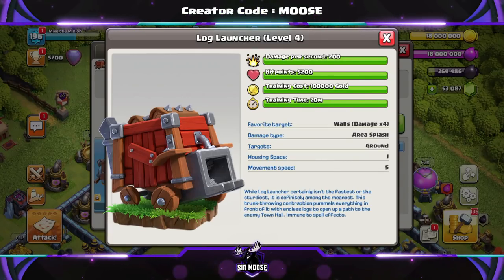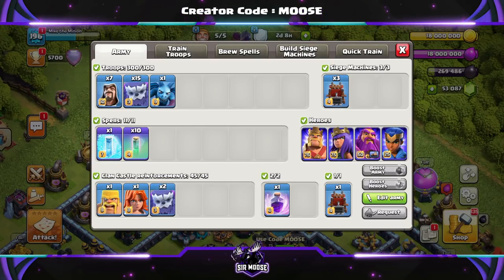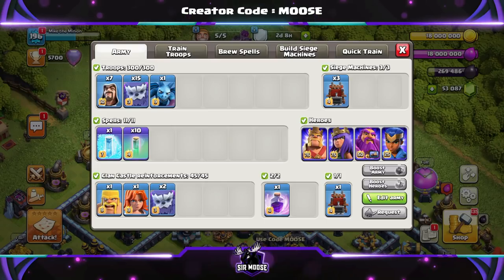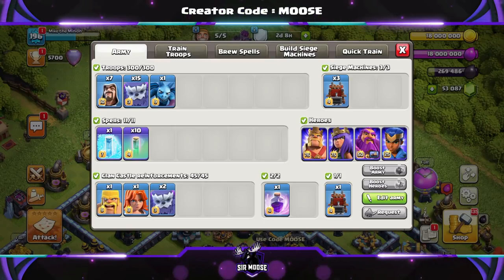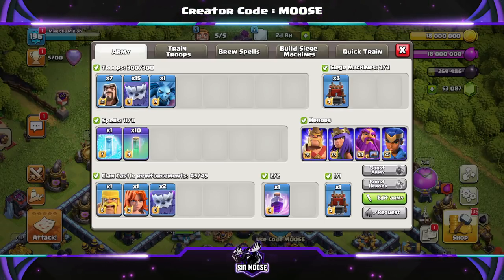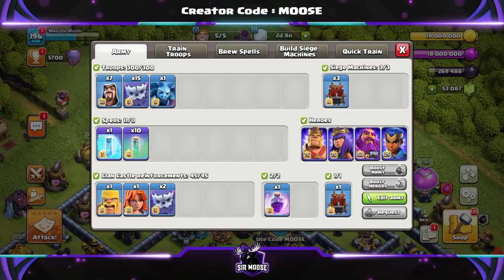We're going to head on over to the Barracks to check out the army composition. Your army is going to consist of 7 Wizards, 15 Yetis, and 1 Minion. That's no ordinary Minion — that's Mike the Minion. If he's on the battlefield, you're in with a really good chance of getting 3 stars. Your spells are going to be 1 freeze spell and 10 Invisibility Spells, and they are amazing.